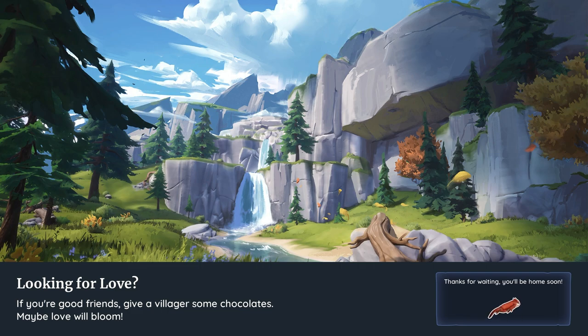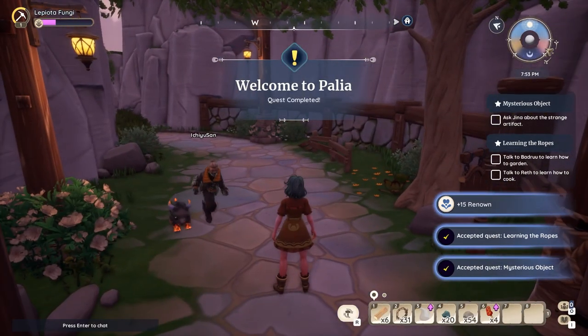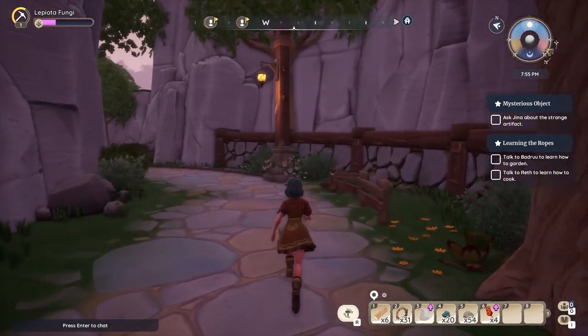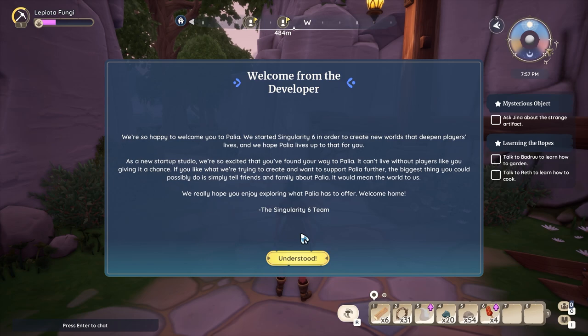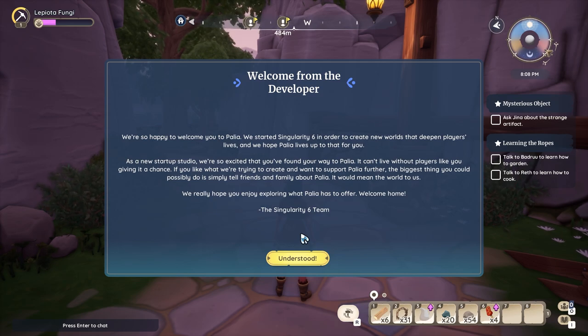Looking for love? If you're good friends, give a villager some chocolate — maybe love will bloom! Wait, I can romance people here?! That's so adorable, oh my god, I also want one! Welcome from the developer: we're so happy to welcome you to Palia. We started Singularity 6 in order to create new worlds that deepen players' lives, and we hope Palia lives up to that for you. As a new startup studio, we're so excited you found your way here. The biggest thing you can do is simply tell friends and family about Palia. Welcome home!